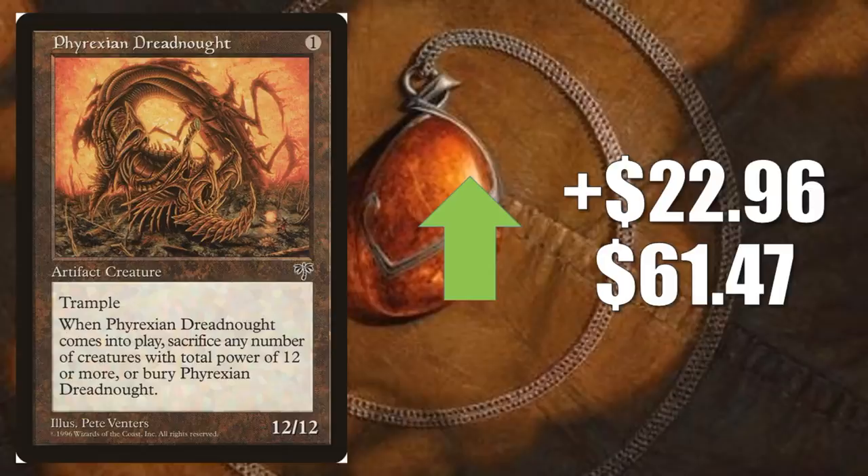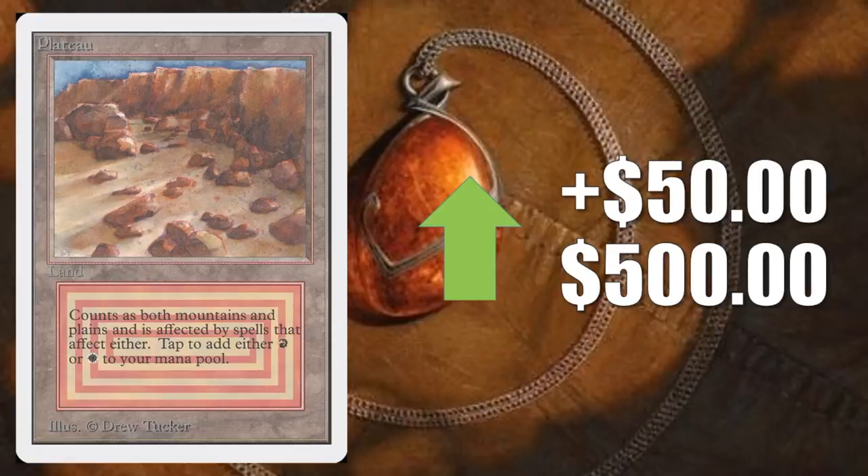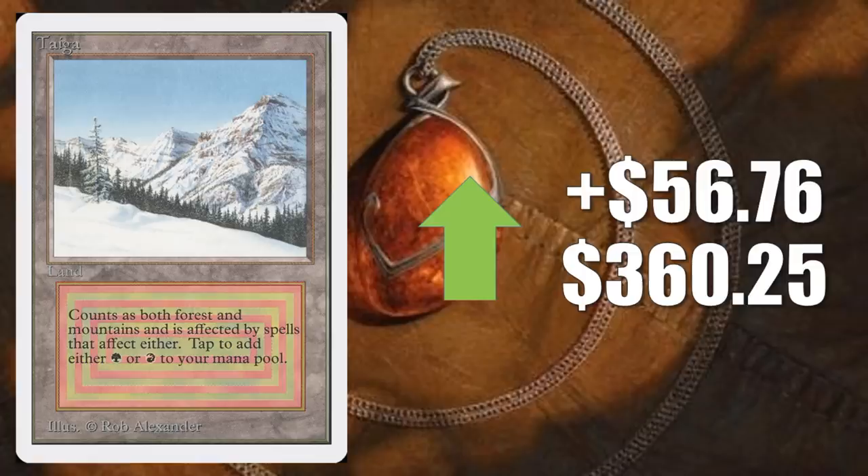Here's Plateau from Unlimited. It goes up $50 to $500 this week — on the Reserve List as well, but it did get a reprinting in Revised after this. Exact same thing here with Taiga from Unlimited — it goes up $56.76 to $360.25. And then Volcanic Island, Revised, goes up $15.35 to $488.55. Unlimited goes up $99.26 to an even cool $1,000.